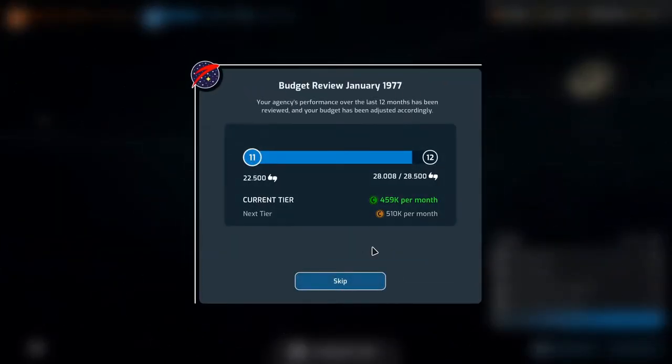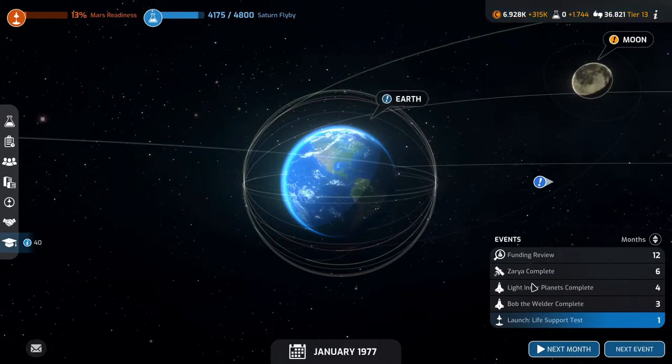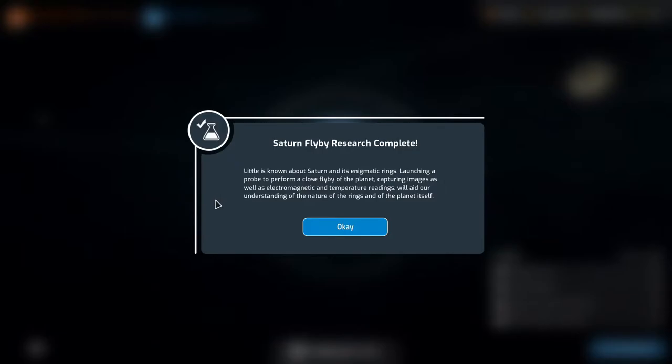Budget review — we definitely hit the 28,500 and even hit the 35,000, so we go up to 561,000 per month. We're making 350,000 a month now. VESTA relativity experiment: by measuring the time for a radio signal to reach Earth from the orbiter accompanying the Mars lander, researchers proved the sun's gravitational field causes a delay, confirming Einstein's theory of general relativity. Gain 500 science. Saturn flyby research complete.